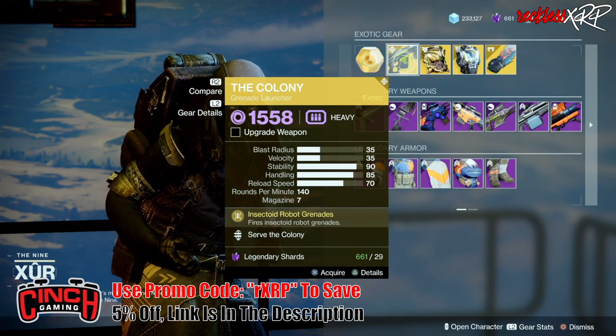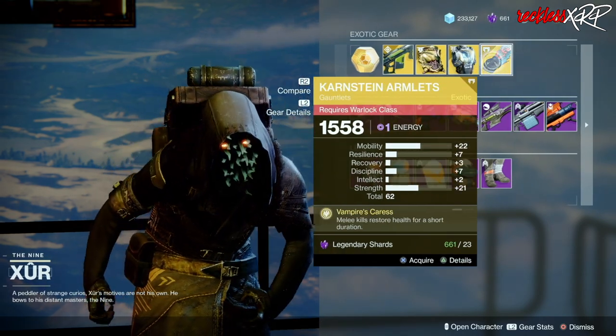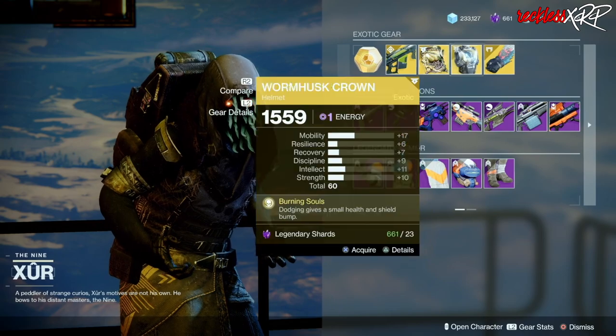It is an exotic grenade launcher. Then we have the Wormhusk Crown for the Hunter, Heart of Inmost Light for the Titan, as well as the Crest of Alpha Lupi for the Warlock. None of these have good rolls, but if you do not have them go ahead and grab them.